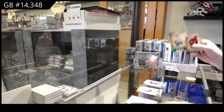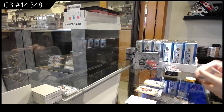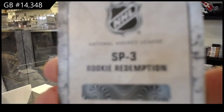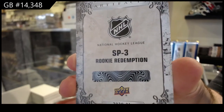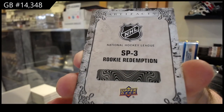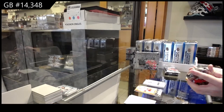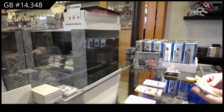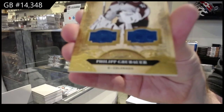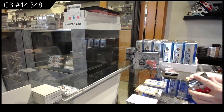We've got a $99 for Nashville — Matt Duchesne. Ooh, that's a good one. SP3 Rookie Redemption, Kaprizov for Minnesota. SP3 — that's a decently sized one. Apparently it's going to be a Kaprizov. There you go. We've got for the Avalanche, two $1.75 Grubauer. Dual Jersey Grubauer. That was two big Kaprizovs in the first two big breaks.